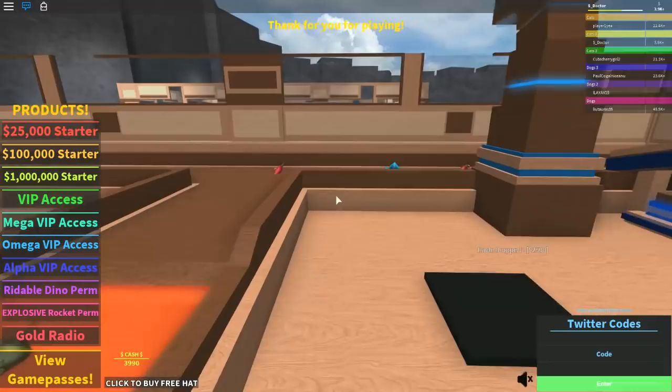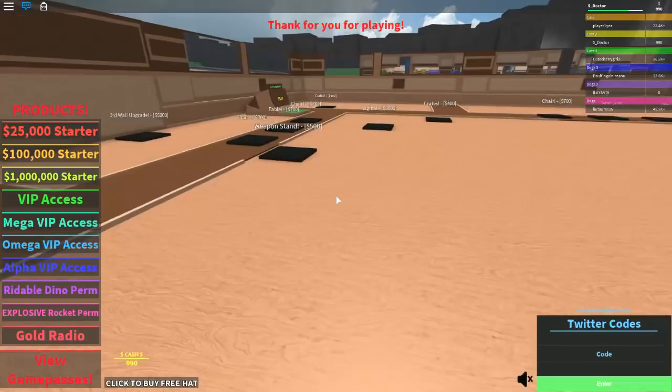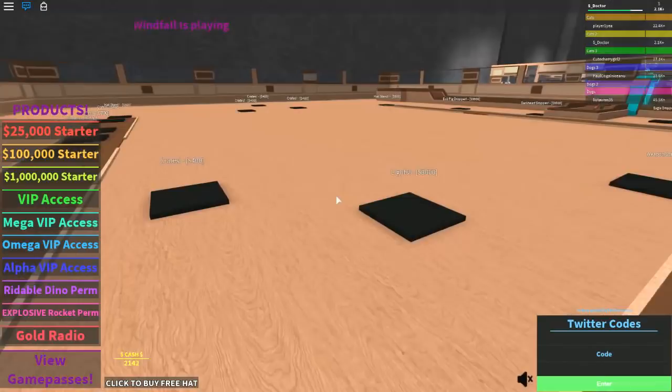We have enough now for our beta upgrade, so let's get that in. We should be getting even more money now. Look — they're fighting through now and we should be getting more money. 1,000 has gone really quickly. We've got 2,000 in our bank — I think we should get the third wall upgrade now to stop people coming in.